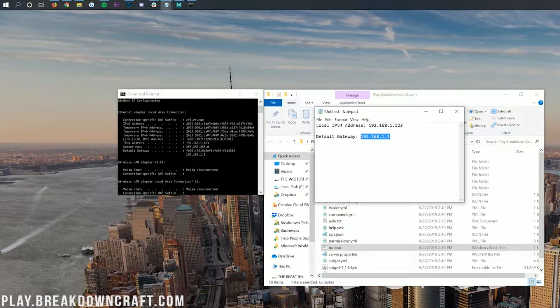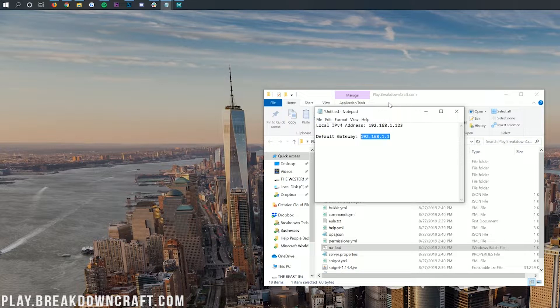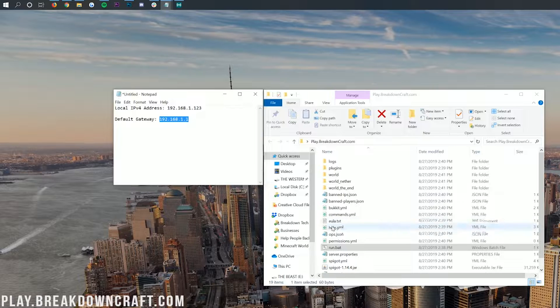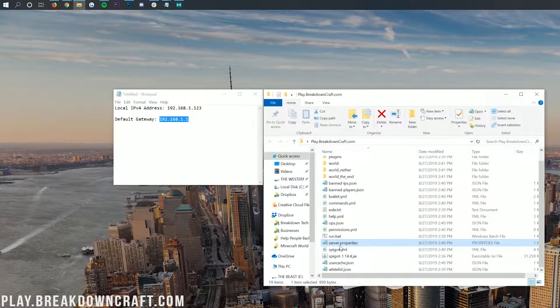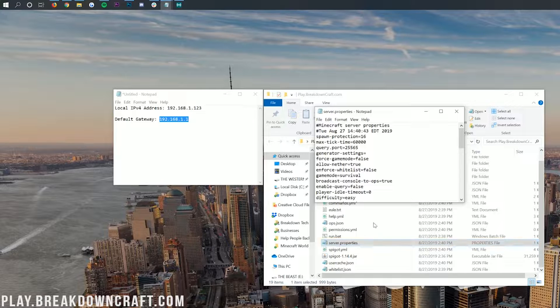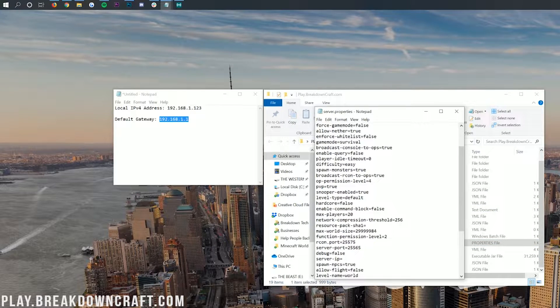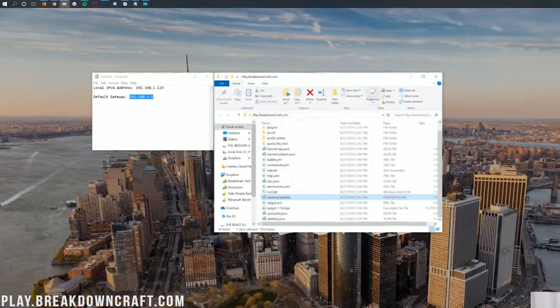Once you've got that copied over — just the number, in my case 192.168.1.1 — we can go ahead and close out of Command Prompt. Next, go back over to our Minecraft server folder, and you'll have a server.properties file. Double-click on it — you may have to select to open it with Notepad — and then once you're in here, find 'server-ip' and put in your IPv4 address, which in my case is 192.168.1.123. Then go ahead and click File, Save, and close out of server.properties.